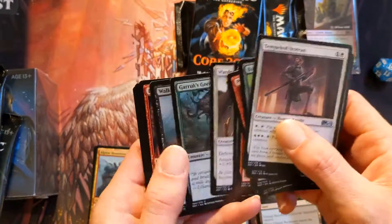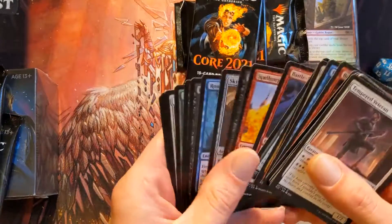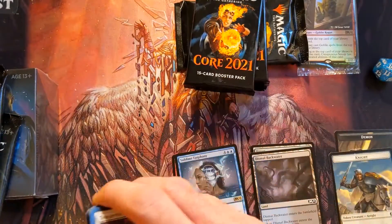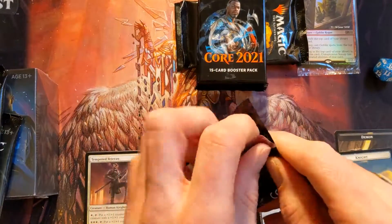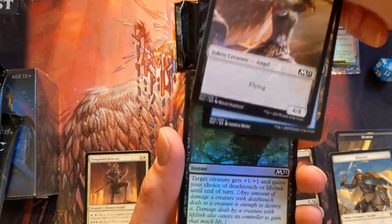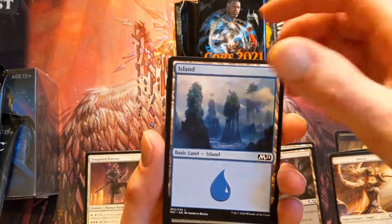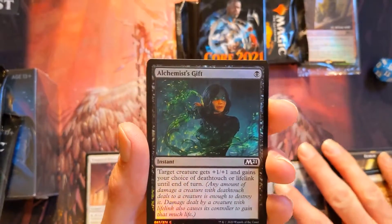I should check if we got any showcase cards — I didn't look through that first pack to see. I didn't know what slot they come in; I know you can get a foil showcase land out of these boosters. There's just a regular one — went to the foil slot. Alchemist's Gift — so that's our first foil.